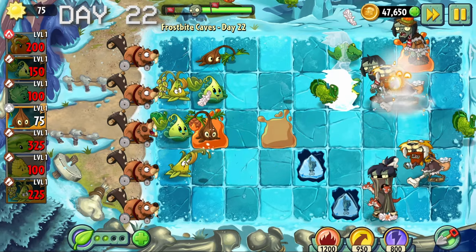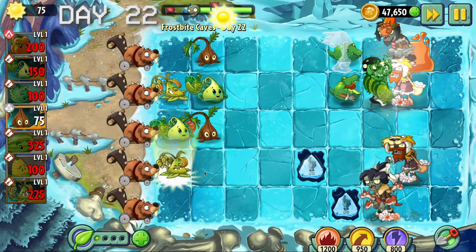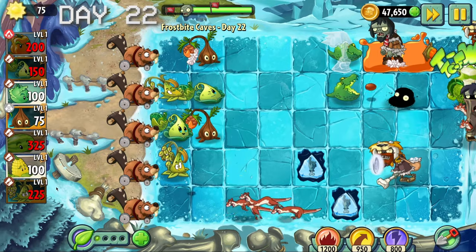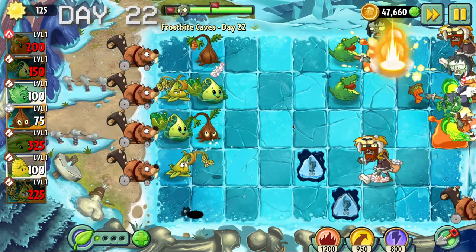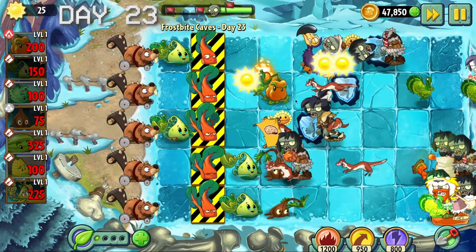Day 22 introduces the weasel dude, which when damaged will spawn multiple weasels. These weasels are slightly slower than the regular chicken zombie, however they are more tanky. This level was really easy because there were no winds so we didn't have to use pepper pot. I also used sticky bomb rice to deal with the weasels.